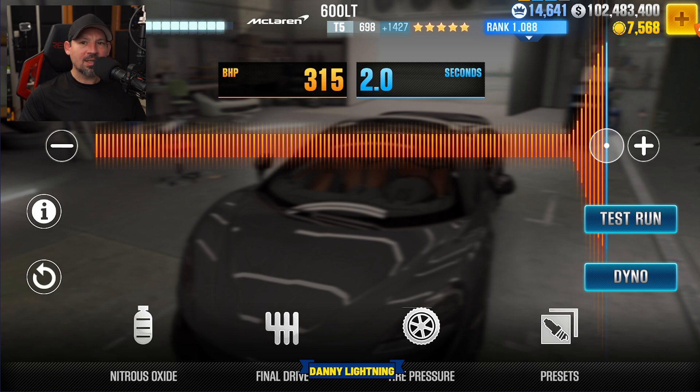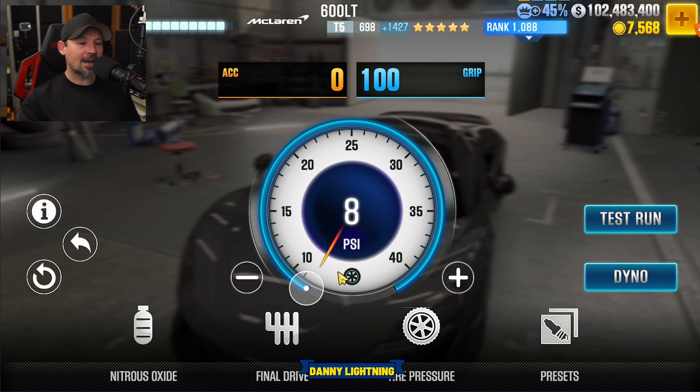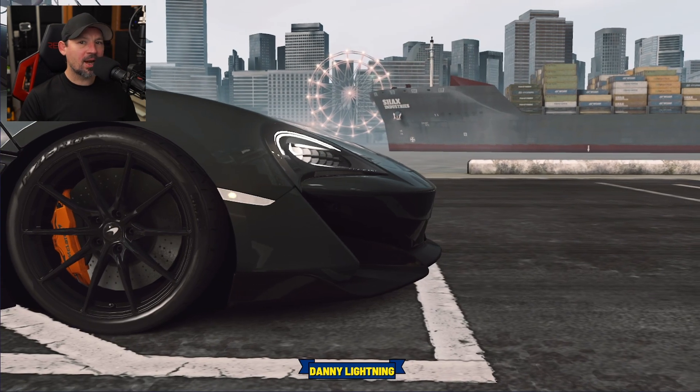All right, so when you have all the stage 5 parts installed and all the fusions, we're going to keep the same tune as we did on stage 6 — which is rare — but nitrous all the way to the right, final drive 2.81, tire pressure 8 PSI. That puts us at a 10.011 on the dyno time, and we're going to drive it the exact same way.